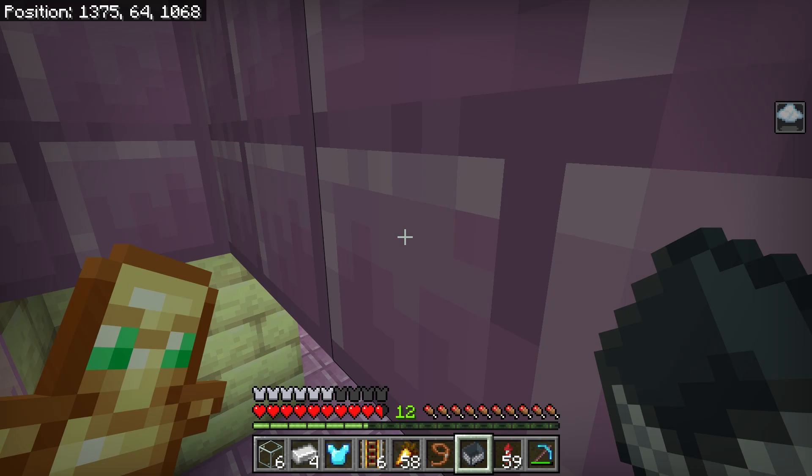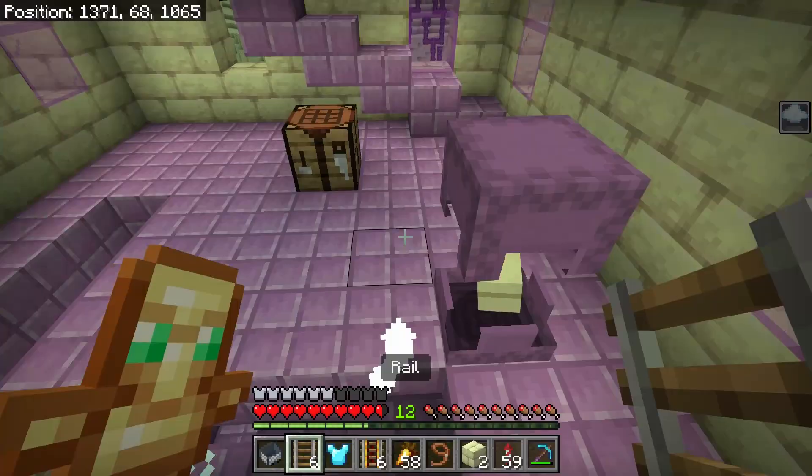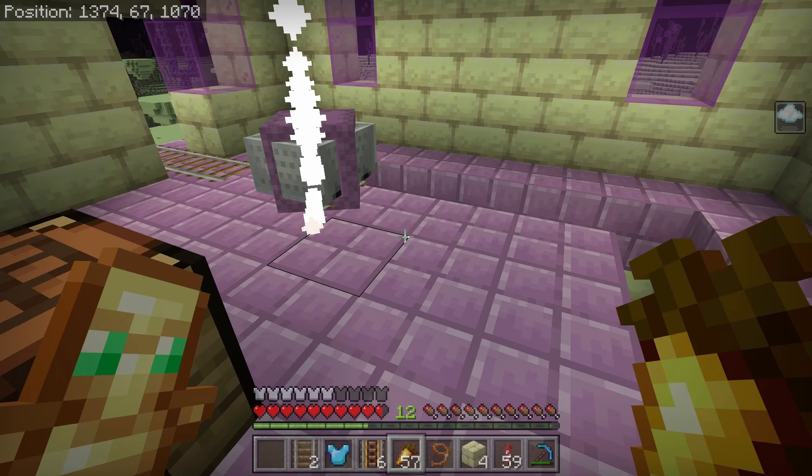Now that that's done, it's time to head to the end and try to move these guys back into the overworld. Basically, I just have to move them to a return portal, shove them through the return portal, and then get them to the dragon island and shove them through the dragon portal. But I honestly have no real clue what I'm doing.